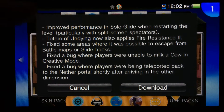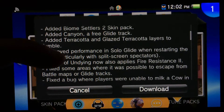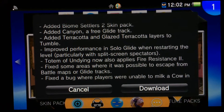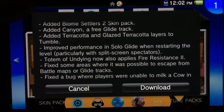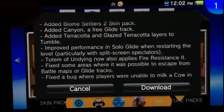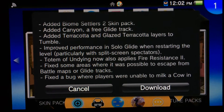All the ones I'm not reading, you can just pause and read as I go along. I'm just trying to find which ones I think are most important. Improved performance in solo glide when restarting the level, particularly in split screen — spectators, that's what I thought, and I went 'specters' in my mind and I was like, no, you're an idiot.